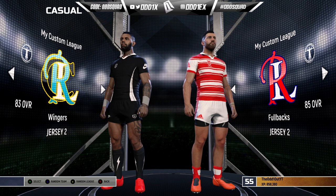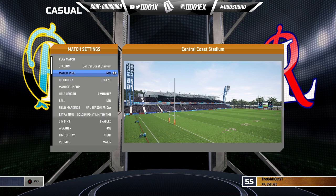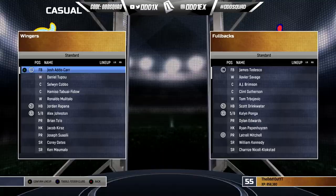The first game: wingers versus fullbacks. Let's take a look at the settings and a deeper look at the lineup. Home ground for the wingers will be Central Coast Stadium. I did turn the crowds off so it should look pretty clean. For difficulty, we're playing on legend with seven minute halves — everything else is good to go. We'll take a look at the lineup through the managed lineup screen.